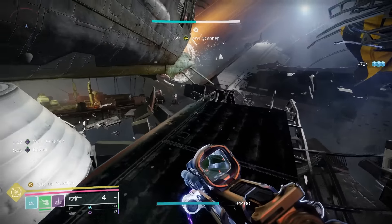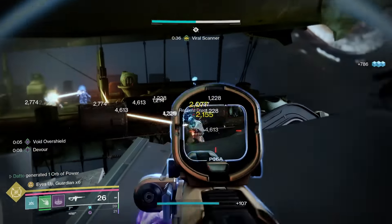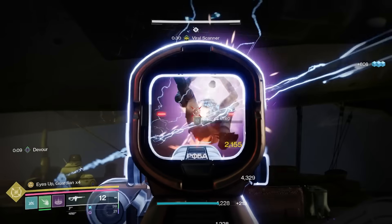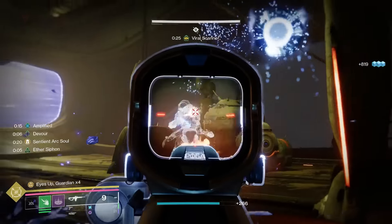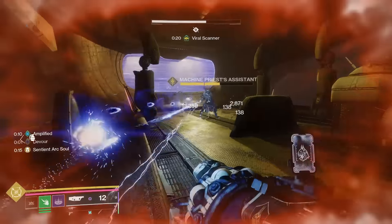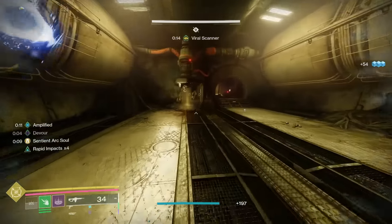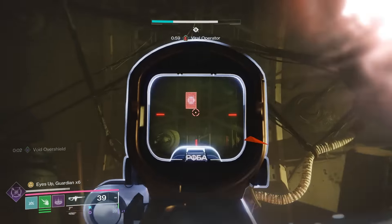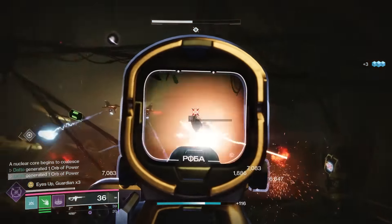Number 1, honestly, is hubris. Yes, this is normal mode, but things will still kill you if you don't take them seriously. Dregs with shotguns hurt pretty badly, shanks can gang up on you, and both of them respawn incredibly quickly. The yellow bar sniper vandals hurt pretty badly as well, and there are some areas with minimal cover — they can walk up the stairs and snipe you if you play in the back of the room. Number 2 is operator and scanner buffs: when you pick up a nuke, make sure you have no buffs on you, because if you make it back to the main room with a buff, you're probably going to die.